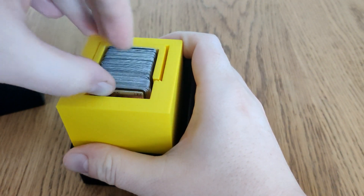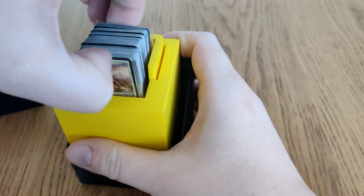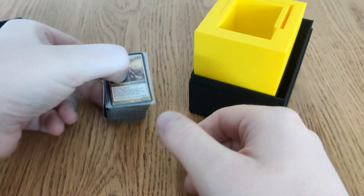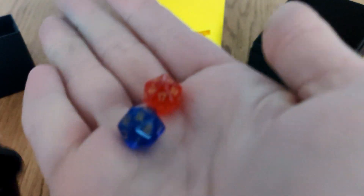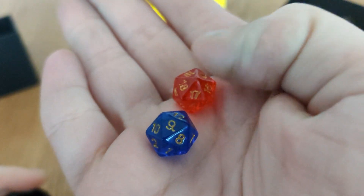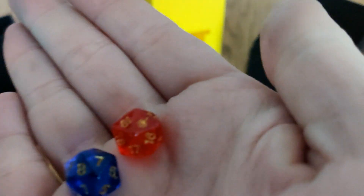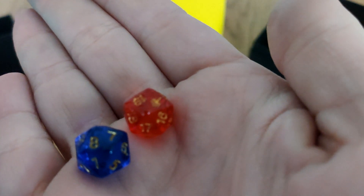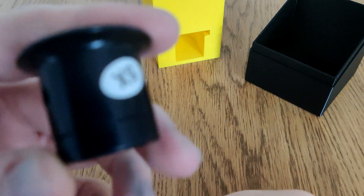I picked up sleeves — there are only 95 in a little bag, so I'll sleeve the mana and the tokens and nothing else. We'll get to that in a moment. The rest of the contents of the box include these two incredibly tiny spin downs.